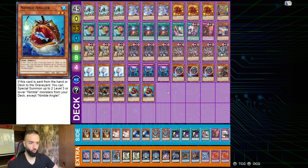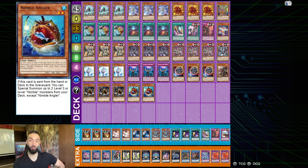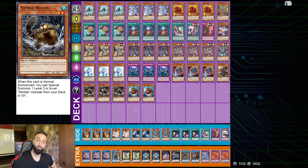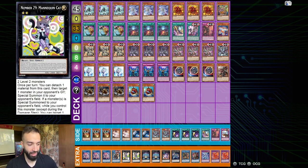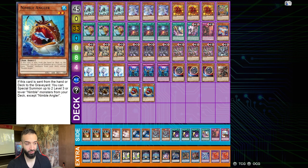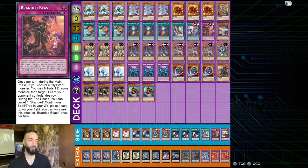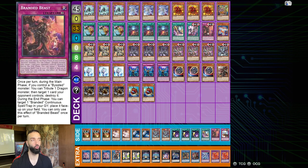You only play two Nimble Anglers — the reason is very specific. If Nimble Beaver special summons Nimble Beaver, and Nimble Beaver specials any Nimble, then Nimble Angler can no longer summon two Nimbles from your deck that are not Nimble Angler. Therefore you need a second Nimble Angler in the deck — or a second Nimble name for Nimble Beaver to summon — to still allow the other Nimble Angler to summon Nimble Beavers. Because you're playing Barricade Blocker as a generic Link 2, Nimble Angler does have its value there.